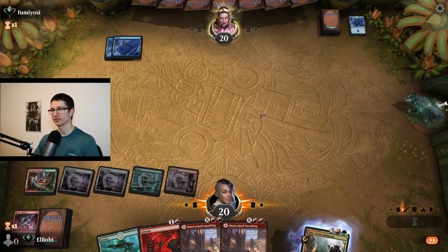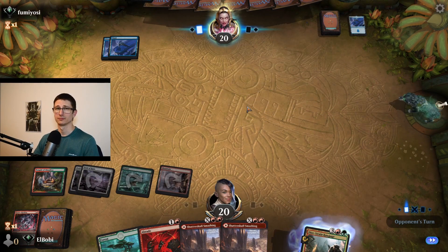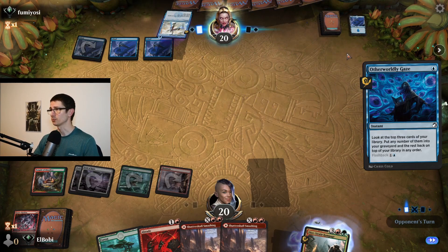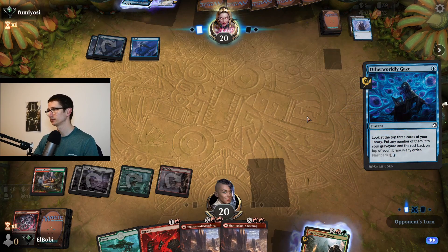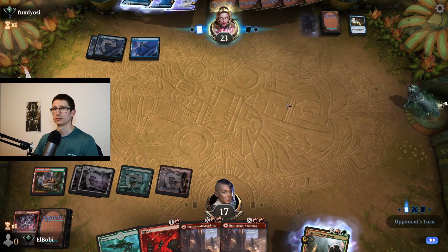Give me all this stuff to destroy their non-basics — now the shuffler is colluding with the matchmaker. There's more collusion here than in all of Trump's ordeals. Look — they drained me. Good job, Fumi.